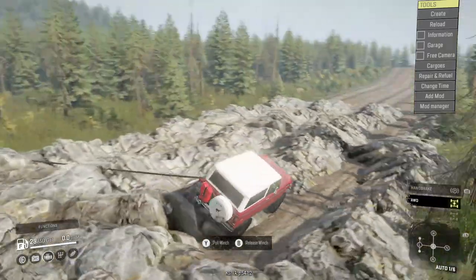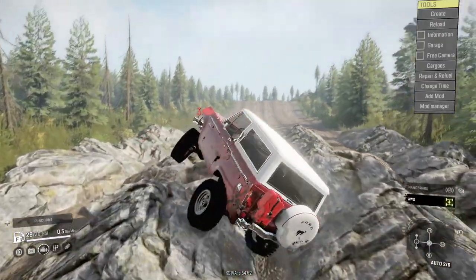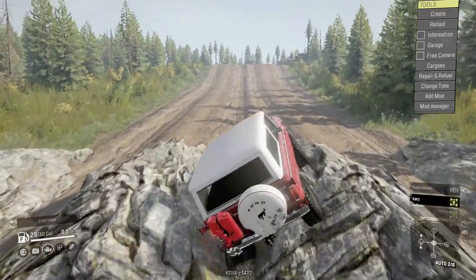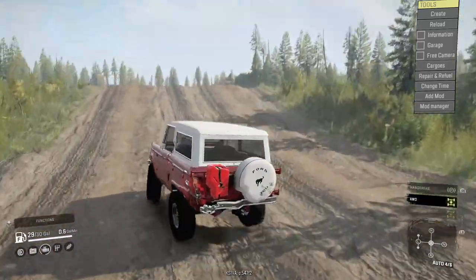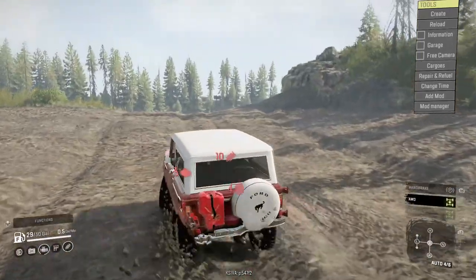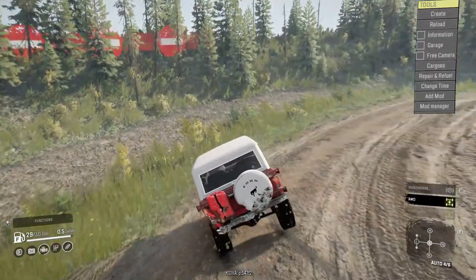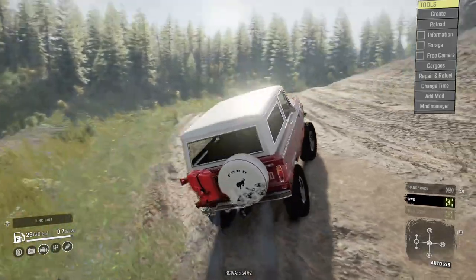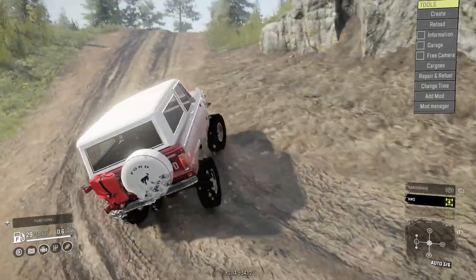That's our first flip — and that's where the winch comes in handy for the second time. The winch can go pretty far for a stock winch, so big fan of that. It's definitely going to be a big helper when crawling, especially in a vehicle like this that can be a little tipsy. Then we had a bit of a nosedive — our first harder wreck. I did see a little more engine damage as well as some suspension damage from that.